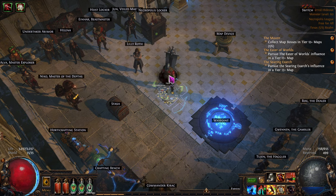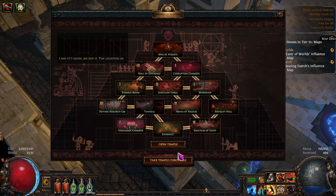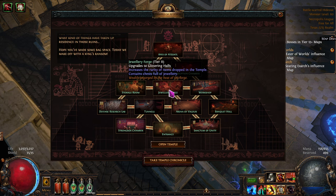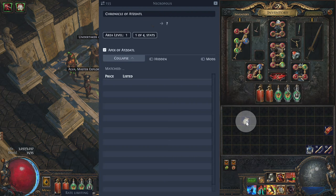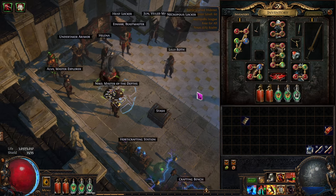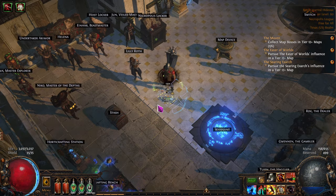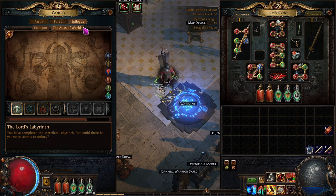While leveling up we were doing Alva Incursions. I think we can take the View Temple option and turn the temple layout into an item usable in the map device. I'm not going to run it — I'll check its value first. We opened everything, though the rooms weren't set up great. This is a tradeable item now. We might be able to sell it for 10 chaos — sometimes a temple can sell for 40, 50, or even 100 chaos depending on the rooms.